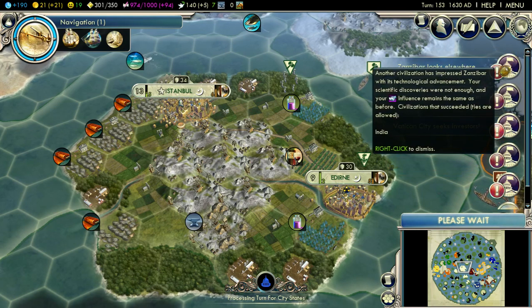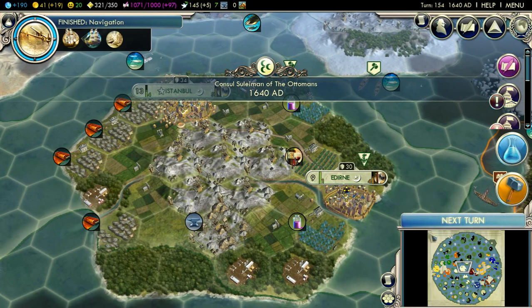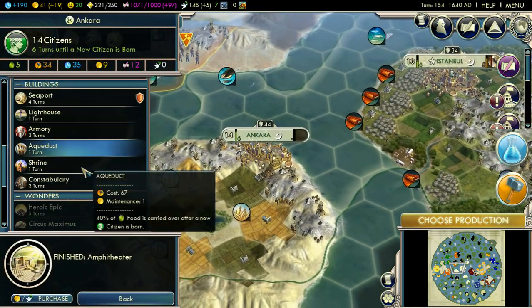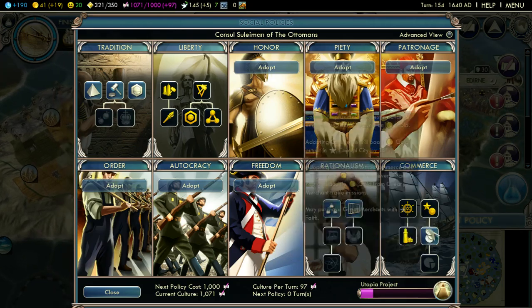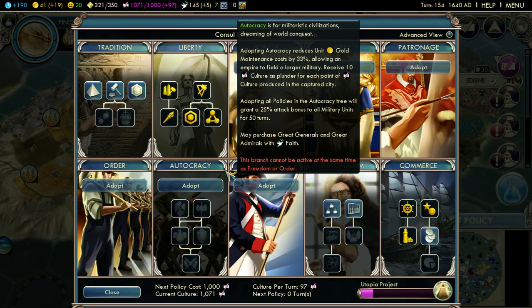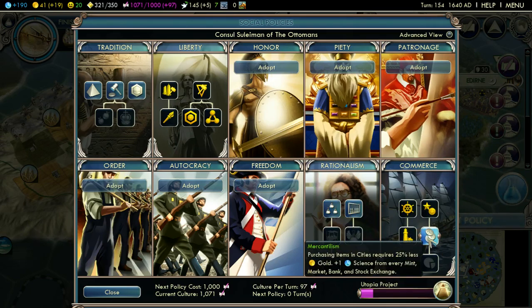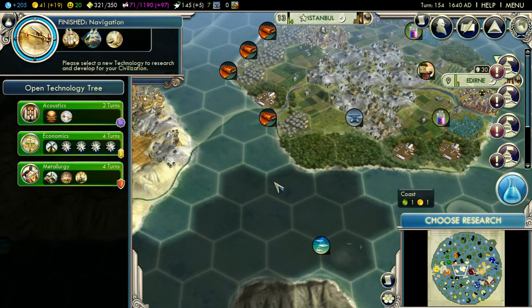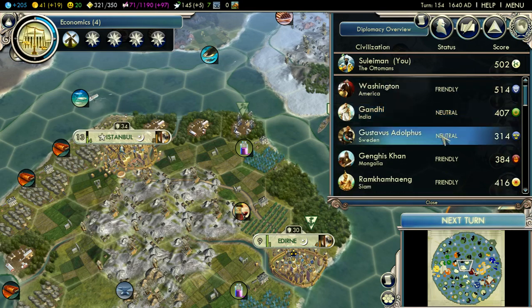A lot of people want science. New policy. We can adopt... well, they're technically not ideologies yet. That would be very good. This would also be very good. I also want this - plus one science. We've got a good score, I think I was 15th. This leads to industrialization and we want to discover all the coal that we can.